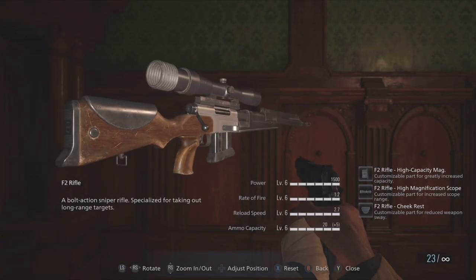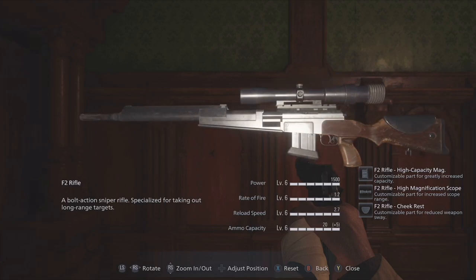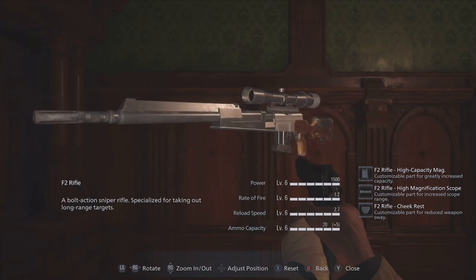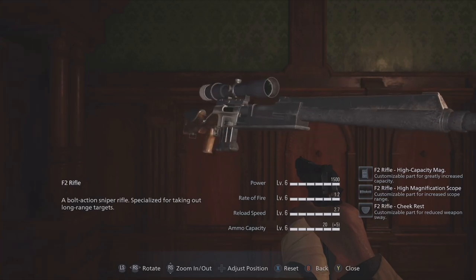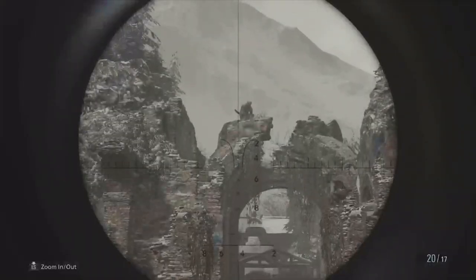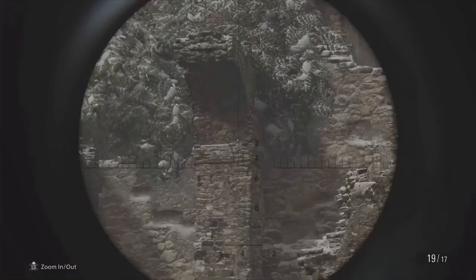At the number 10 spot I have the F2 rifle. This definitely reminds me of the RE4 bolt-action rifle, but this has a full magazine clip instead. You can equip parts such as a high magnification scope, extended mag, and a cheek rest. Very powerful once maxed out, and it's the only sniper rifle in the game, which is very weird.